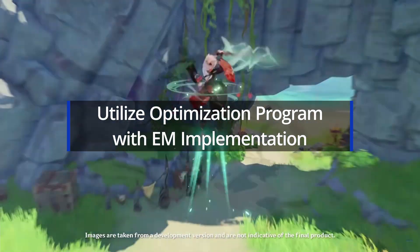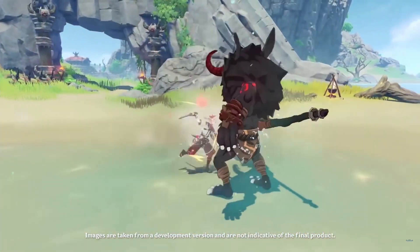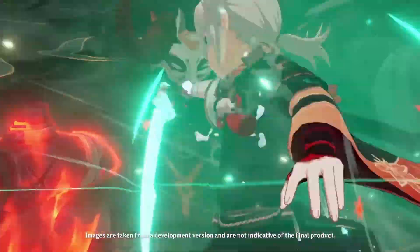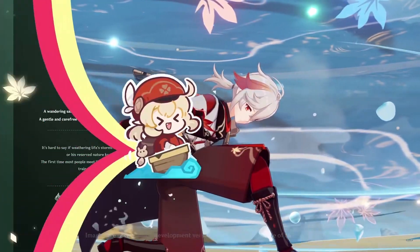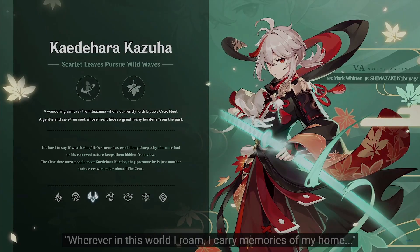I'll be changing my code in order to account for elemental mastery for swirl damage, which is going to be super helpful for future calculations and especially for developing other elemental reactions. It'll also help us see if Kazuha favors one build or the other — or even a hybrid, which would be really cool and kind of tricky. We're going to investigate that in the next few videos, so stay tuned and take care.